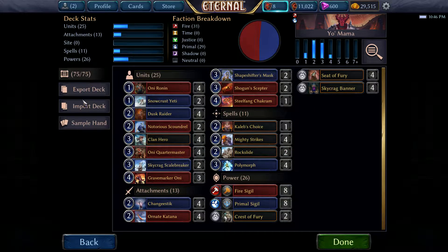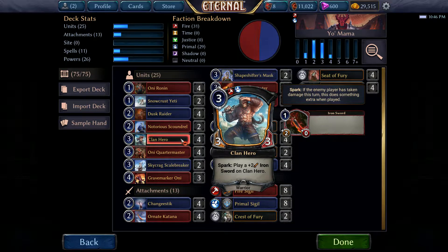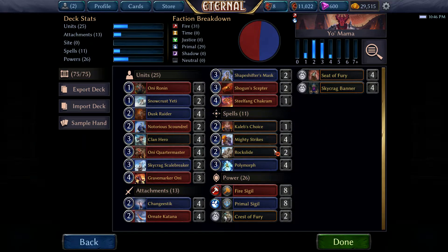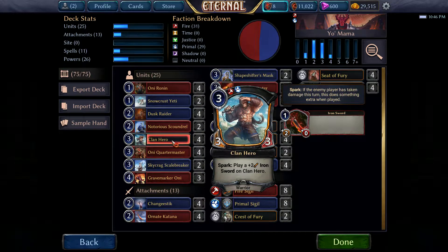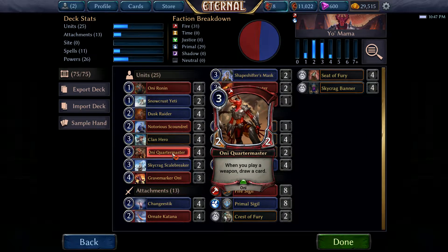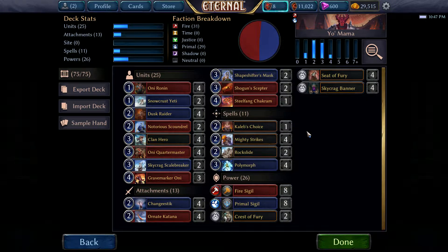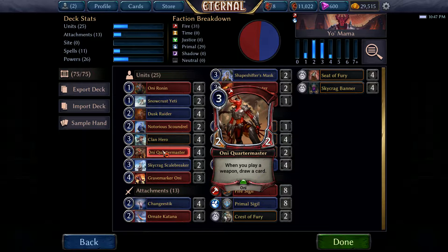On the three we have the Clan Hero four times, because we're just assuming that we do damage to the opponent. And we have two Rockslides, so if we need to get rid of a one-health unit we can damage the opponent. Then the Spark fires and we play an Iron Sword, which is great — but it's even greater when we have the Quartermaster out, because that is the synergy of the deck, just getting some weapons and getting the card advantage.